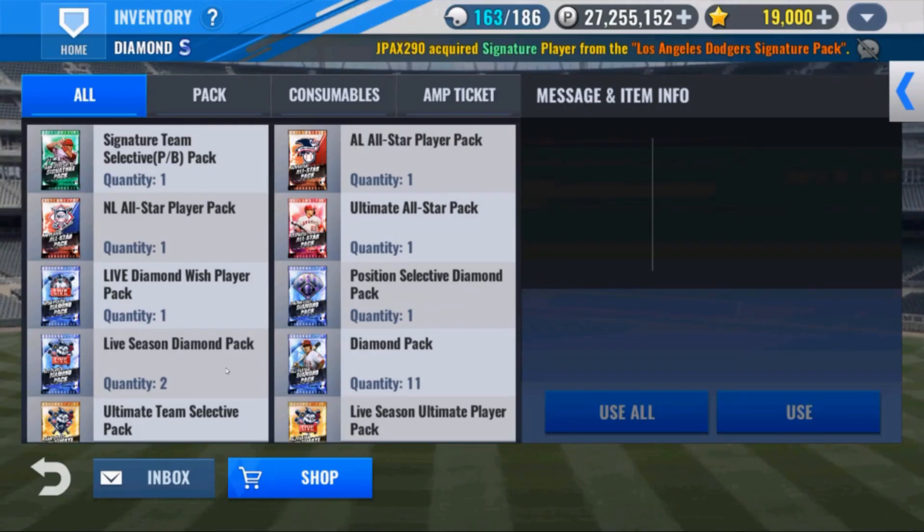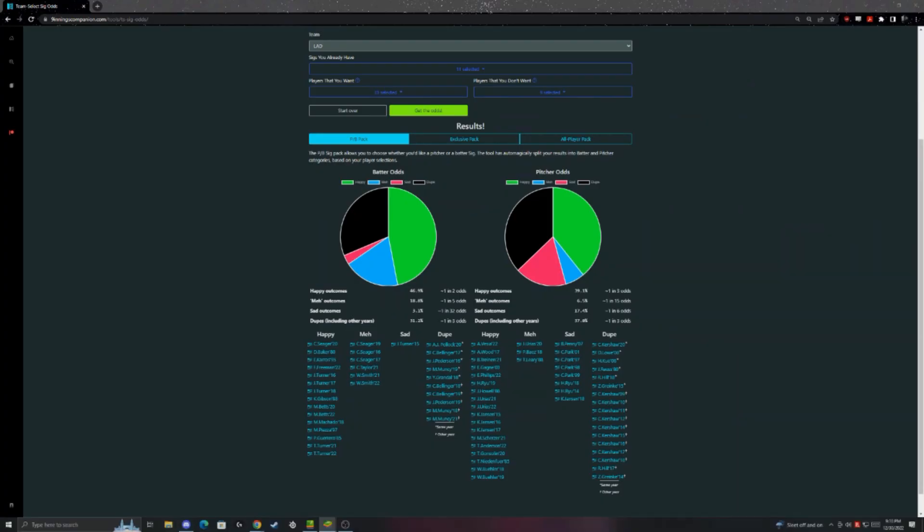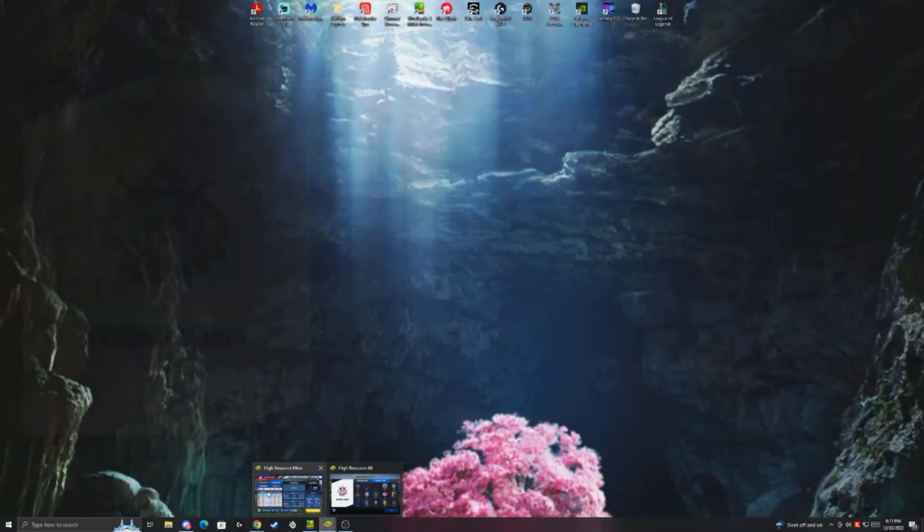Okay that's fine, we still got this. Looking at the odds again — batter's slightly better for him — but I want to go pitcher because he can upgrade part of that rotation. He doesn't have any sig RPs. If he lands Scherzer, Ryu, Walker Buehler, or Gonsolin, he can upgrade off of that Derrick Lowe. For batters he does have a couple holes to fill, but I feel like his pitching needs are a lot more.